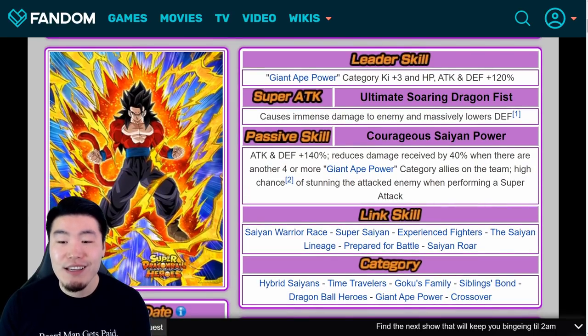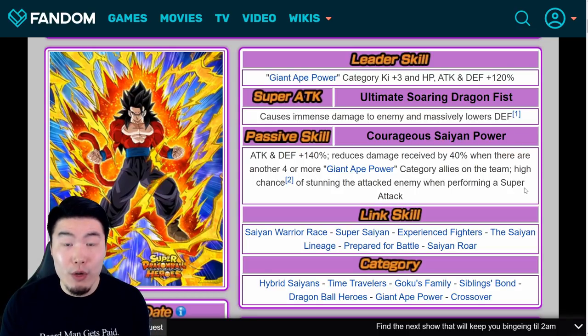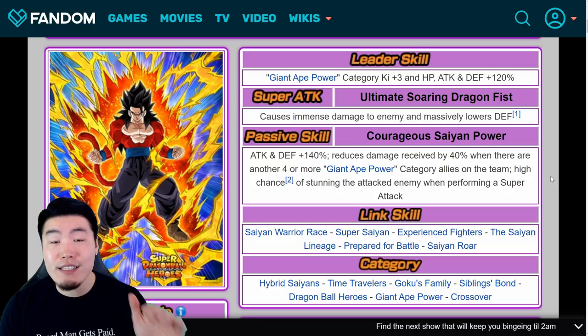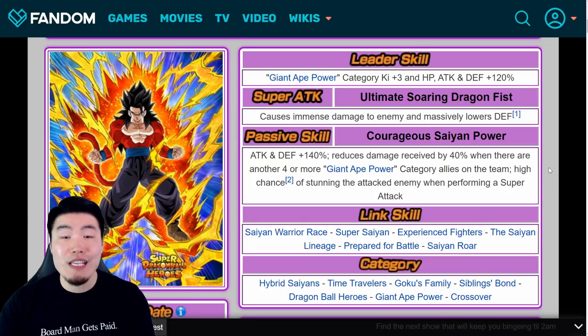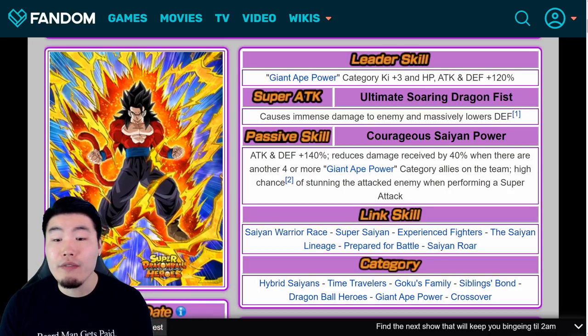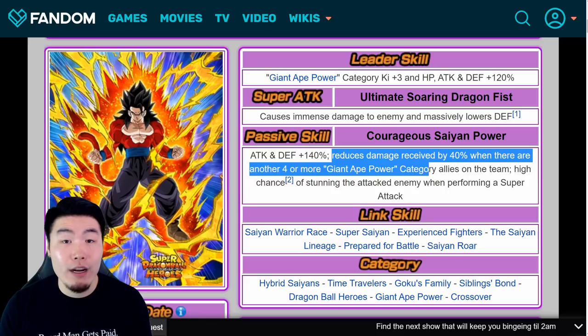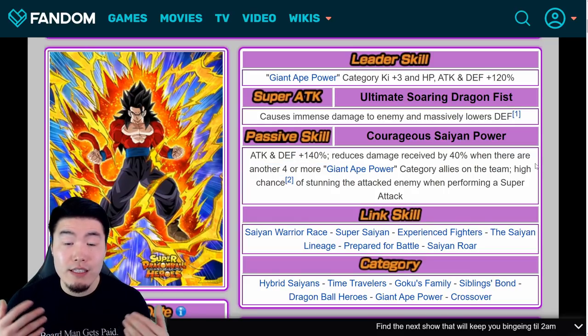He also has a high chance to stun the attacked enemy. So if you're running a Giant Ape power category, pure Saiyans category team, or crossover team with four or more Giant Ape power units, he's actually amazing for Super Battle Road, Legendary Goku event, Infinite Dragon Ball History — basically any event where you need a good tank who can also put out a respectable amount of damage. But the reason I put him at number six is because he only gets that 40% damage reduction when you have four or more Giant Ape category allies on the team, which limits team-building options quite a bit.